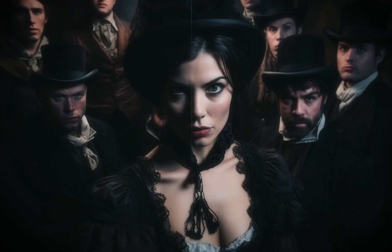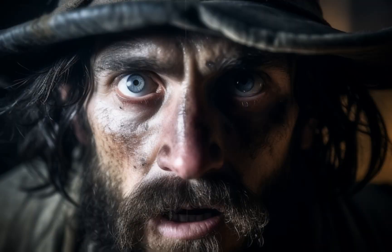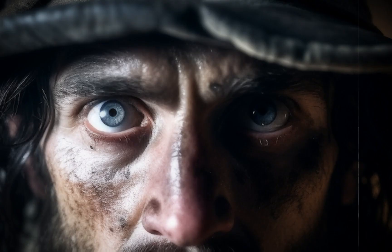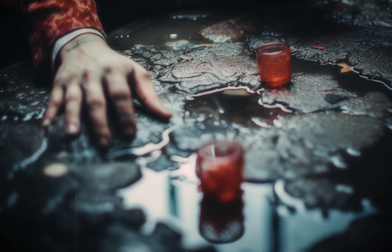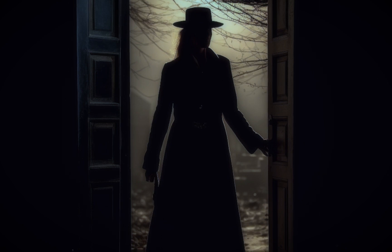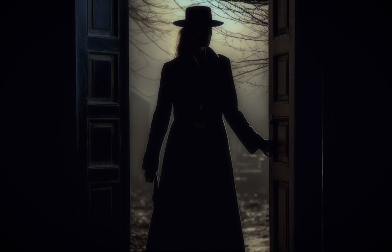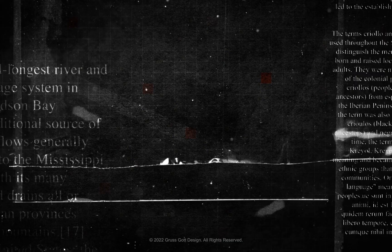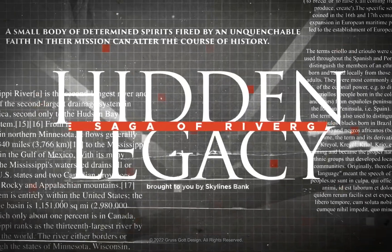She spoke of a vacancy she needed to fill — a position left vacant by a recent loss of a trusted man. The truth struck like a cold gust of wind: both he and Charles were superfluous in her grand design. In a chilling, swift motion she produced a barber razor and without hesitation drew it across Charles's throat. Amid the blood-soaked horror, her parting words hung in the air like an ominous decree: 'You start tomorrow.' The tale unfurls further in the subsequent chapter of Hidden Legacy: The Saga of River Gate.